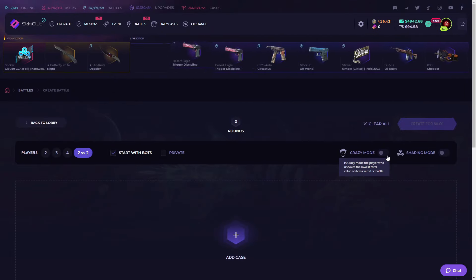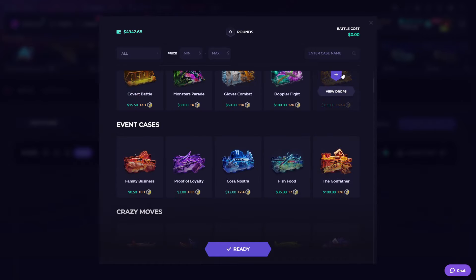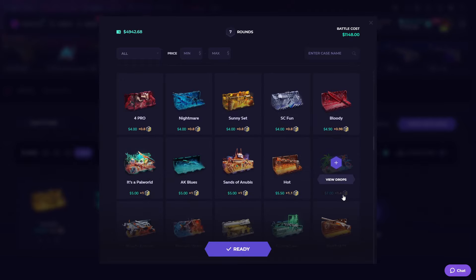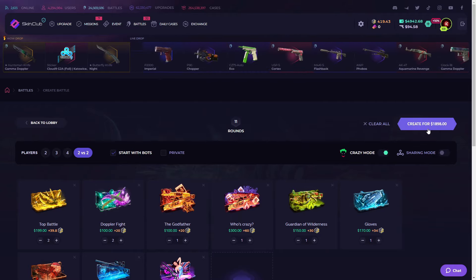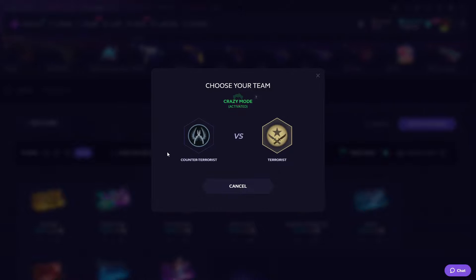Let's go on battles. We'll do crazy mode with bots — I think it'll be better. This is a top battle and I'm risking a lot because of my balance. Make sure to play responsibly, 18 plus. This is my promo code. If I win, I go with Fantastic Two openings. Lady luck is back, I think!